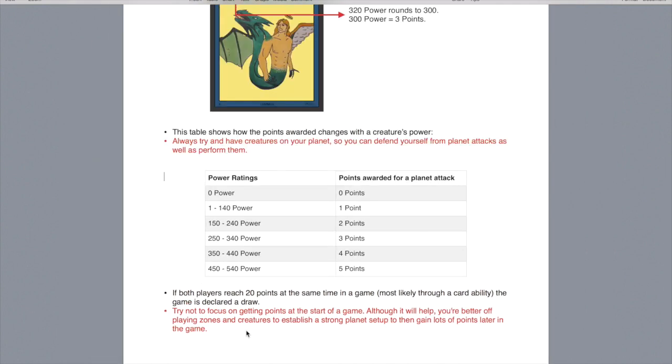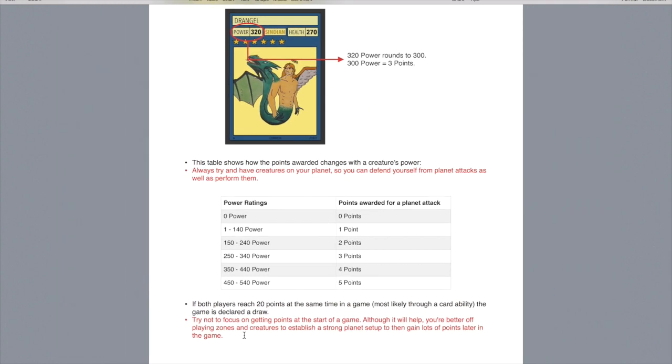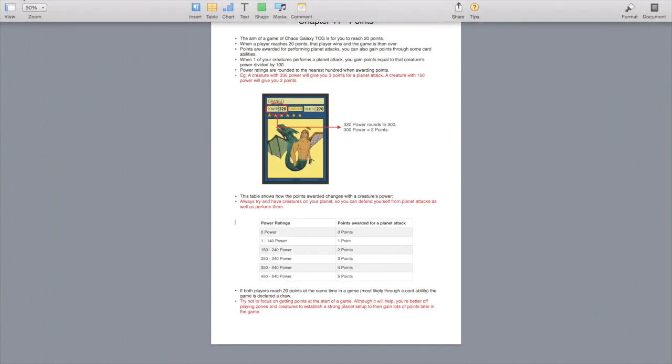There will be some strange occasions when both players reach 20 points at the same time, although this can only really happen through card abilities, not through an attack. If that happens, the game is declared a draw and you'd have to replay the match to see who is the winner. There's also a quick tip: try not to focus on getting points at the start of the game. If you play your strongest creatures early, you may get a few points, but your opponent will likely overpower you. It's best to set up a good set of creatures and resources to take down your opponent gradually.